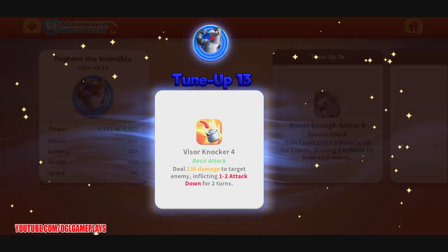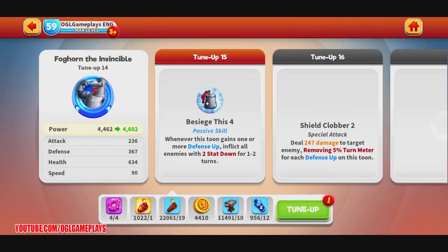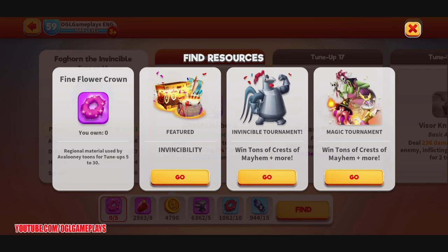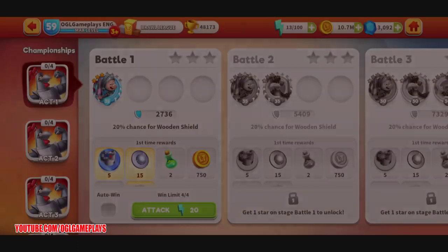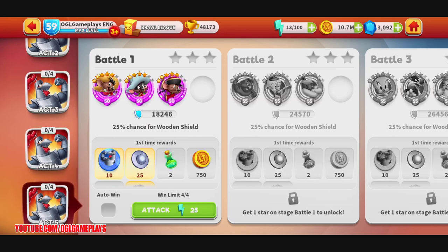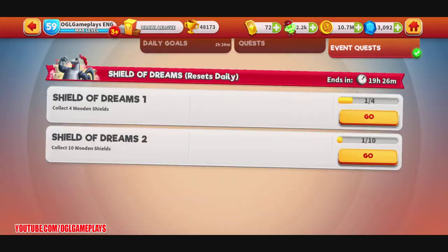I can now play the championship campaign. I don't know how much I'll be able to tune him up — there should also be a slider for tune-ups as long as you have the materials. The championships — battle one — I don't have energy, and we need Foghorn. So I will do maybe tomorrow a gameplay video dedicated to the championships where we can try different strategies. As for the event itself, I think we've got a pretty good idea of what we can do.